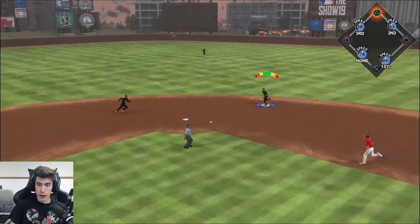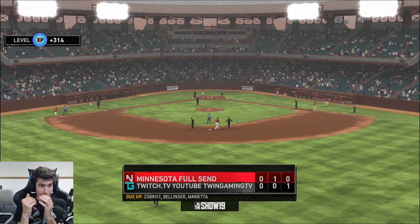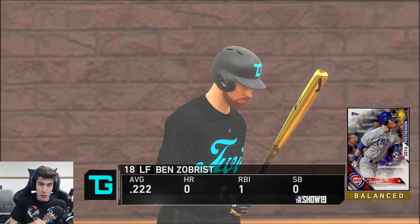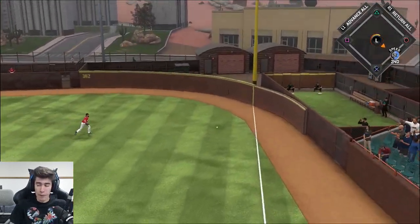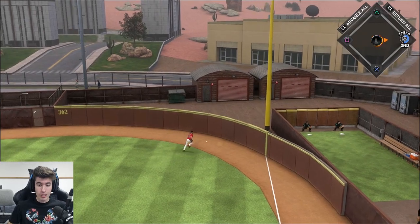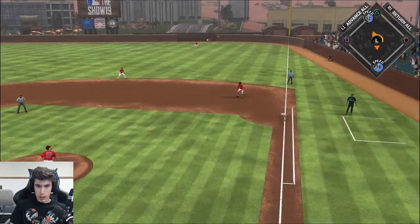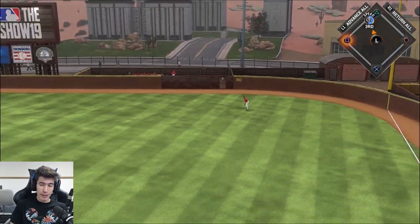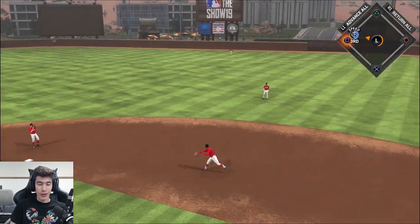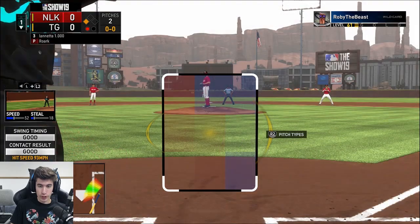Gerardo Parra up the middle — throw to second. My stomach just sank when I saw the throw meter disappear for a second. Ben Zobrist leads off the bottom of the first with a base hit — it's going to be a double. Just like that, go-ahead runs in scoring position. Cody Bellinger advances the runner — I don't think Charlie Blackman has a good enough arm to throw him at third. One down, one runner in scoring position for number three hitter Chris Ianetta.